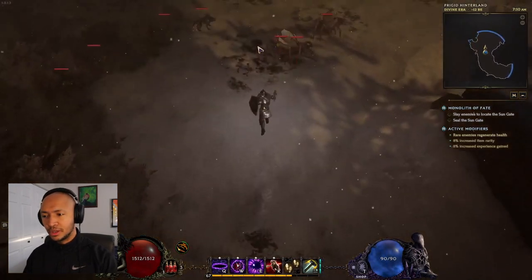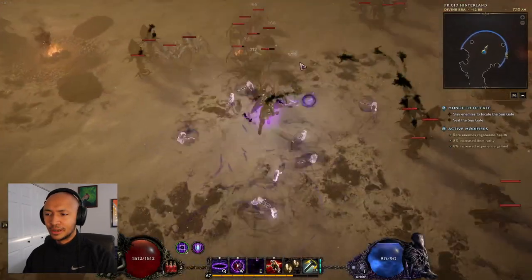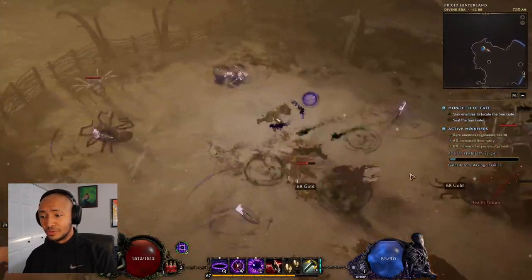All right, listen up. This build is pretty good. What you do with it: you make sure your Devouring Orb is always up, and then you cast Hammers every once in a while. The Devouring Orb ends up actually doing a lot more damage than you realize, and the Hammers also deal way more damage than you realize.